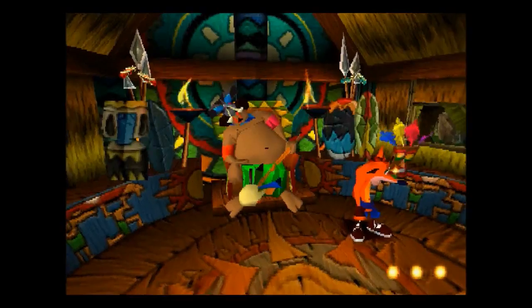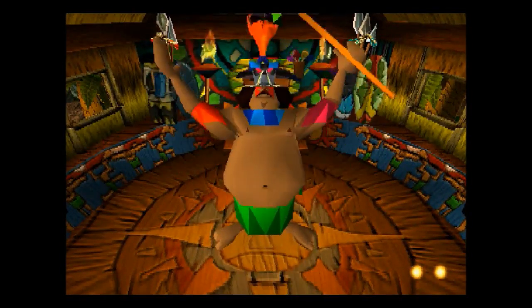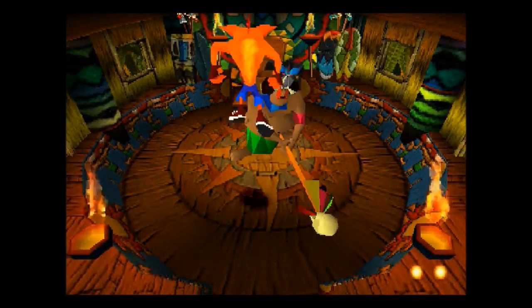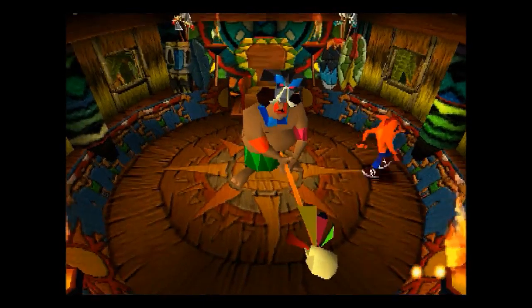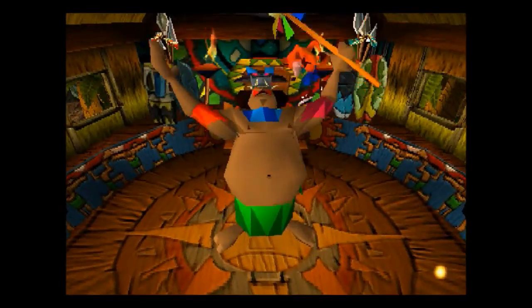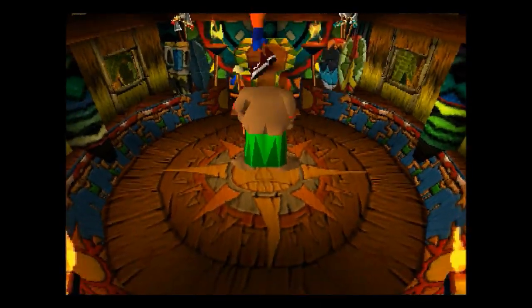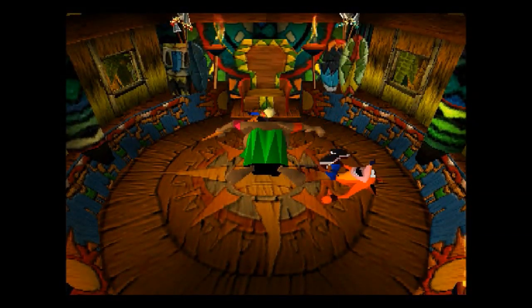So here we are at the boss: Papu Papu. See how different he is. In the original game he would have a little portrait and his name displayed. The way you're meant to do it is wait for him to hit and then spin him in the back of the head — but there's always another way: you can just jump on him from the chair. Down he goes! Well, you know what? Screw it. I beat him. I'll cast that as a win for me.